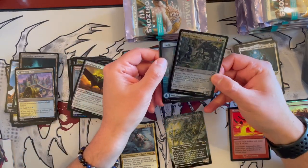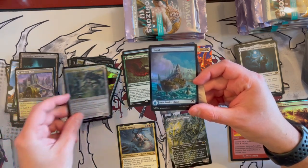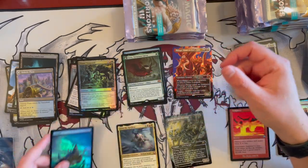Then we have Titan's Vanguard Foil and an Island Foil — wow, that's a beautiful Island in foil, full art! And there is the Eldrazi right there — I think that's Kozilek. There you go — that's wonderful.